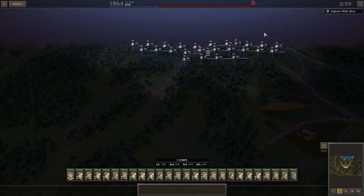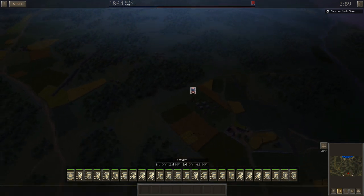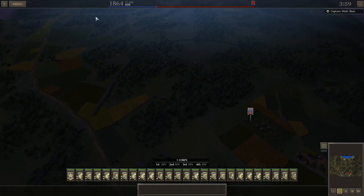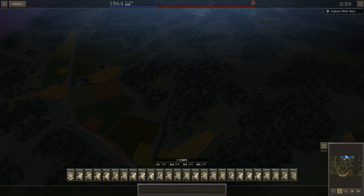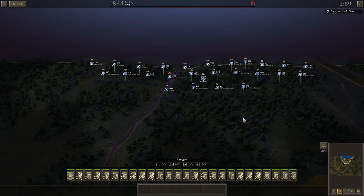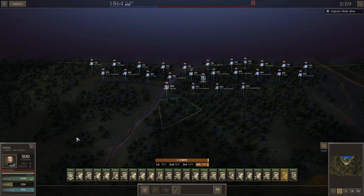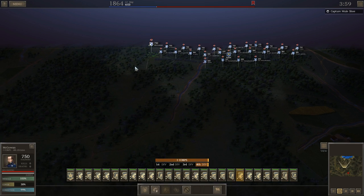They tell you in the instructions to go right through the top, which is the Mule Shoe, where there was heavy fighting for the better part of a day. But obviously we're not going to do that. I have no melee cavalry in this battle — many of you suggested that would probably not help me at all. So we're going to start the process early in the morning of riding around the enemy lines.